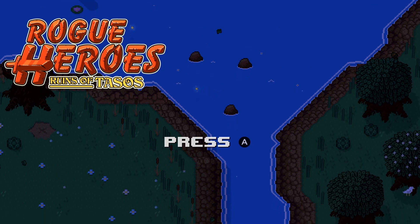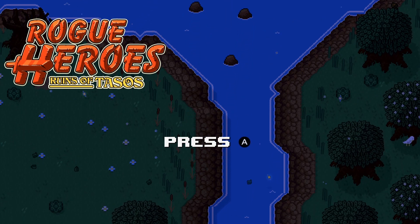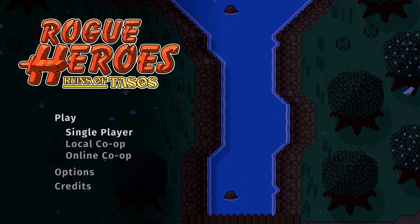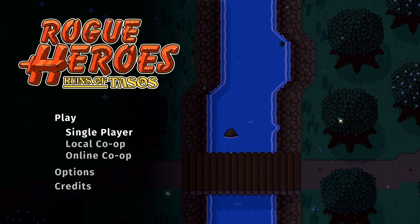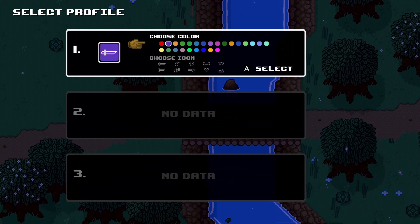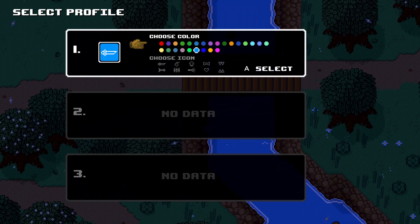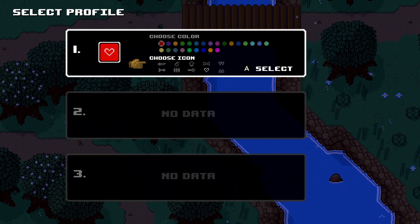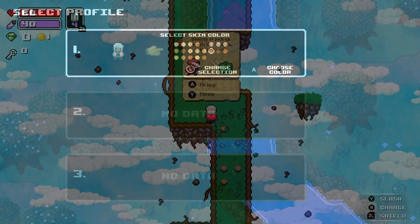On the surface, Rogue Heroes can be considered a Link to the Past clone. However, they introduce roguelike mechanics into this gameplay and tons of RPG goodness. At the beginning of the game, you have a choice of icon color, and that's kind of important because you will be playing with other people online or locally up to four players, which reminded me of Four Swords Adventures that Nintendo released for the Game Boy Advance.